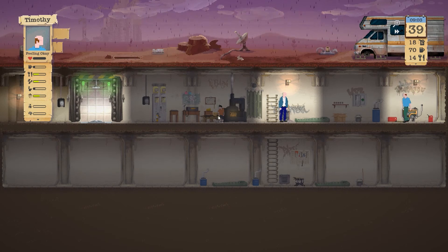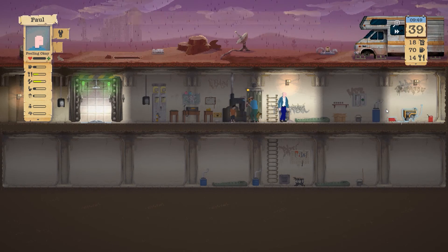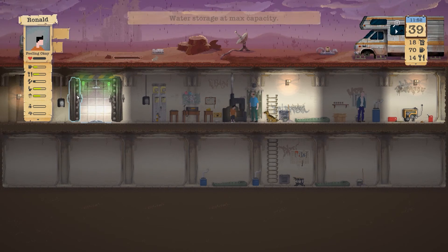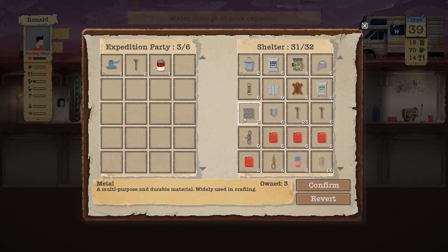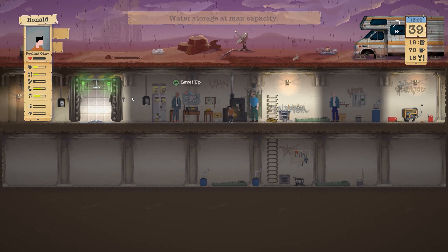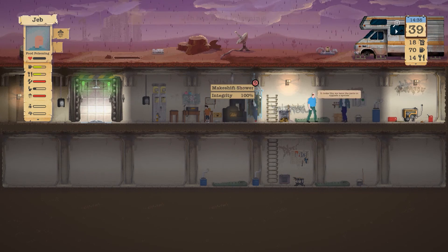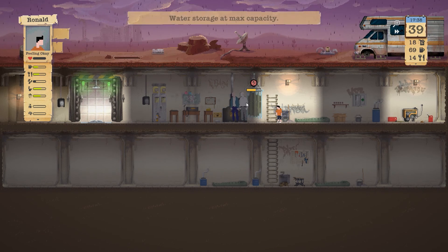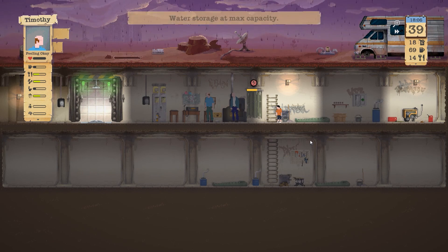Another bunny spotted. Let's check the clipboard — the makeshift shower and jenny need fixing, let's take care of those. Jab returns and brought nothing useful except for a sander, which will speed up our tool efficiency even more. Let's feed him, give him a shower since it's raining anyway, get him to bed. But Jab has food poisoning — probably from the contaminated water, which was at 52% contaminated.